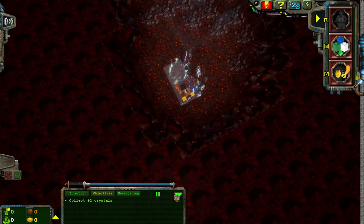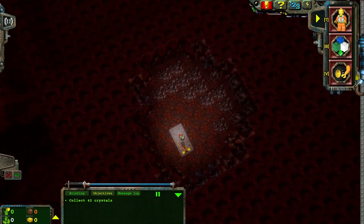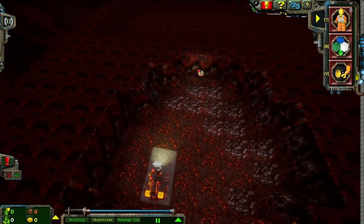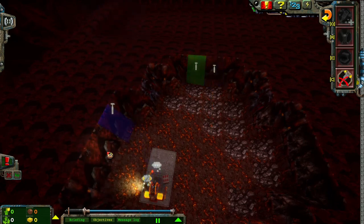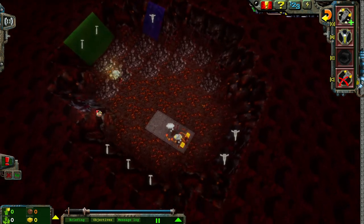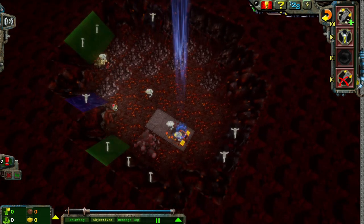I'm curious what the objectives are. So in the remastered campaign we actually have to reinforce and clear all the rubble. Here it looks like they're going to be just a little bit more generous and only have us find the energy crystals we need to find. Which I am perfectly okay with.